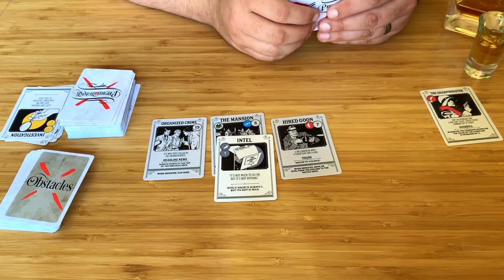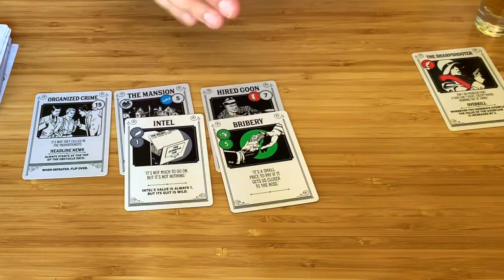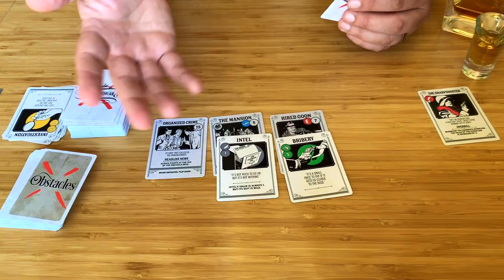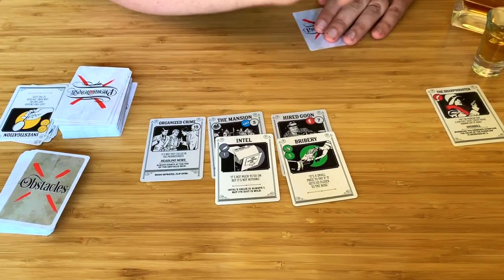Remember that intel is wild, so you can play anything on it and play it on obstacles that are otherwise restricted, like the mansion, which usually needs subterfuge to take it out. Also, the value of the tactic you play must be greater than the biggest card on the obstacle. So if I play a five of bribery, I can only follow that up with a bribery that's six or higher — because if you try to bribe someone with five bucks and it doesn't move them, they ain't gonna be convinced by three. You gotta go big.